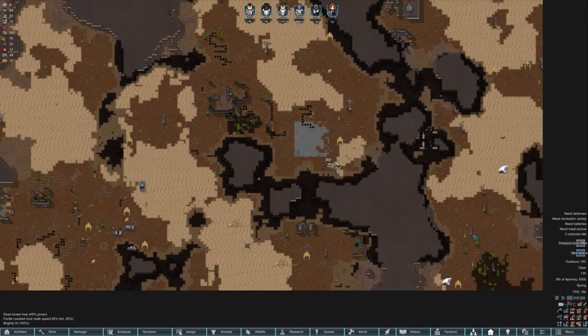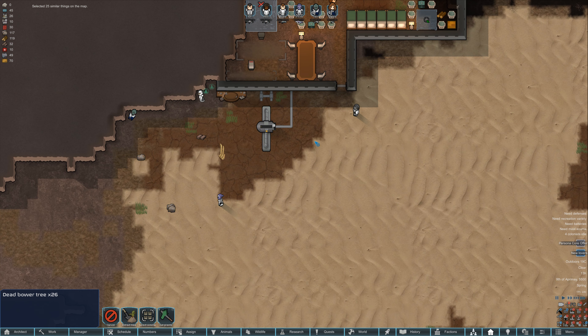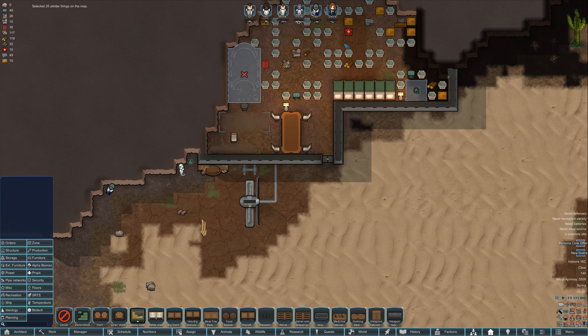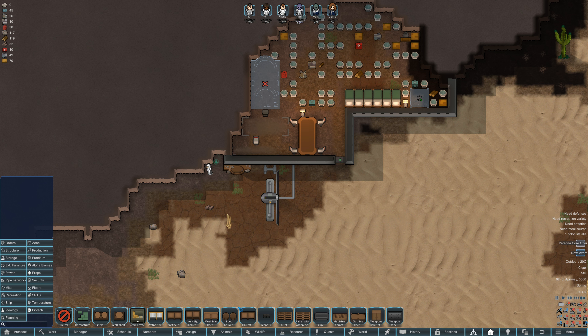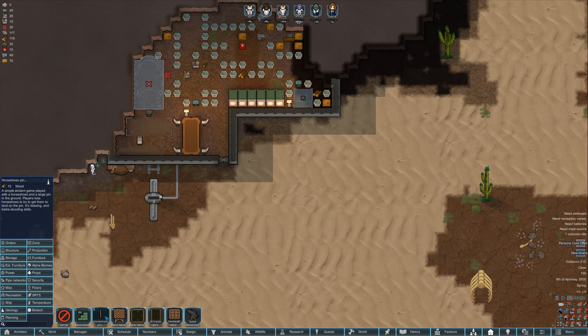It's very desert-y, so if we select all trees there are only about 26 around. We need to start building some storage space because this looks like a mess. We also need to build some recreation — horseshoe pit, we can do that.